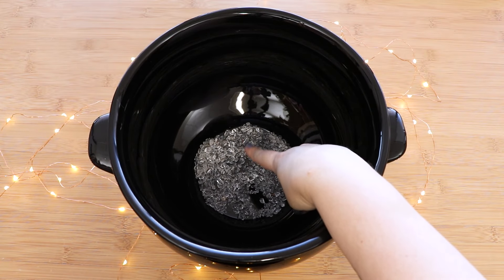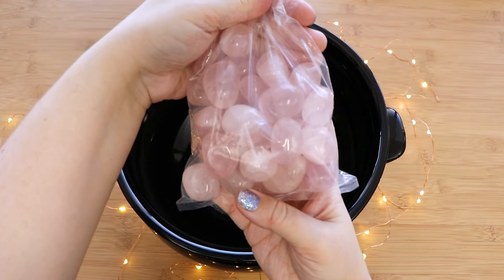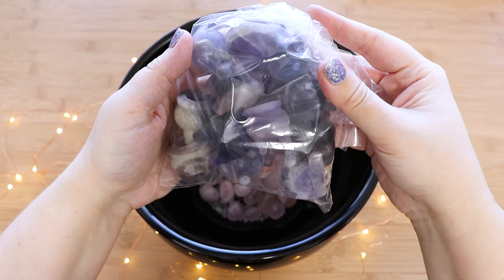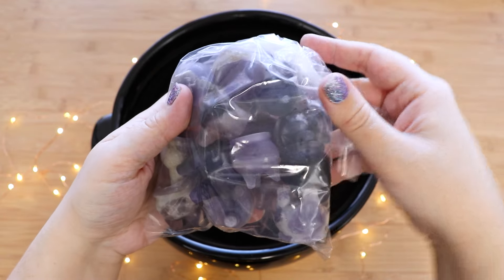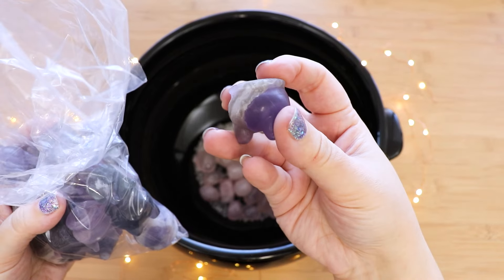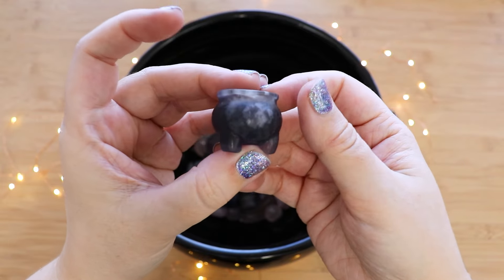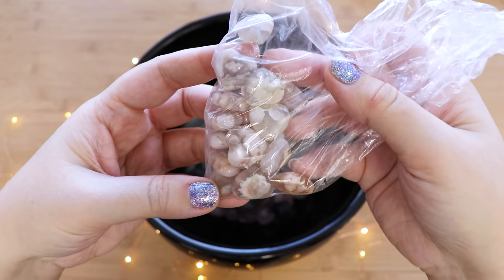We're starting with some leftover little clear quartz chippies, and the first thing we gotta add for love is really nice quality rose quartz tumbles. And we can't have a love potion without some cauldrons - we got some really cute fluorite cauldrons. The quality is amazing, look how nice those are!